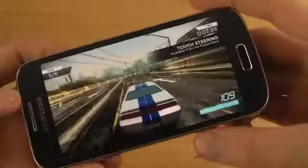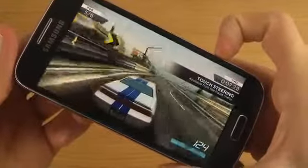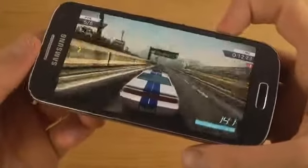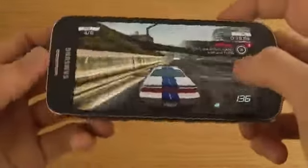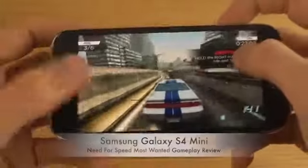The Galaxy S4 Mini of course comes with the Adreno 305 GPU. And of course because it's an S4 Mini it doesn't come with the same processor as the Galaxy S4 that comes with the Adreno 320, but Adreno 305 as you can see performs still very very good here. I've only been noticing in some games some frame drops here and there that you probably wouldn't get on the S4.